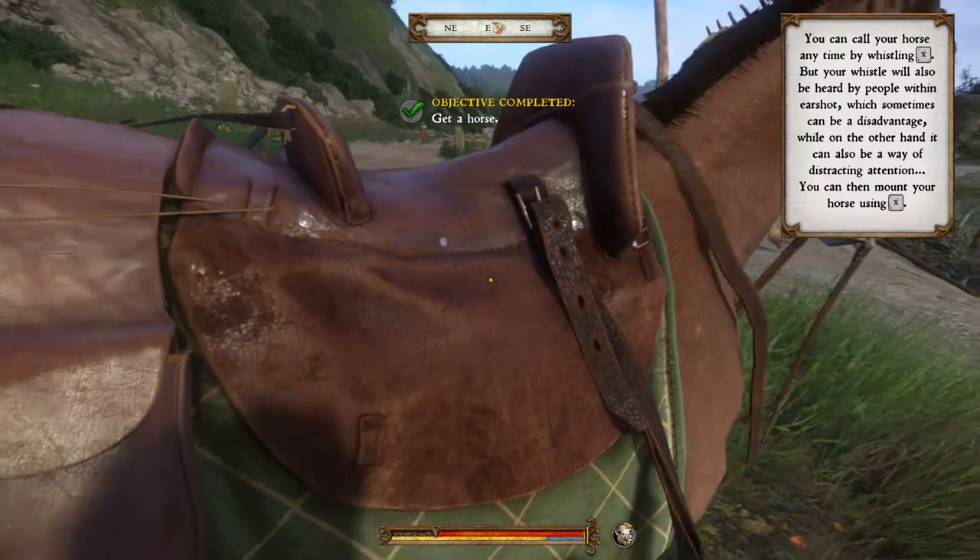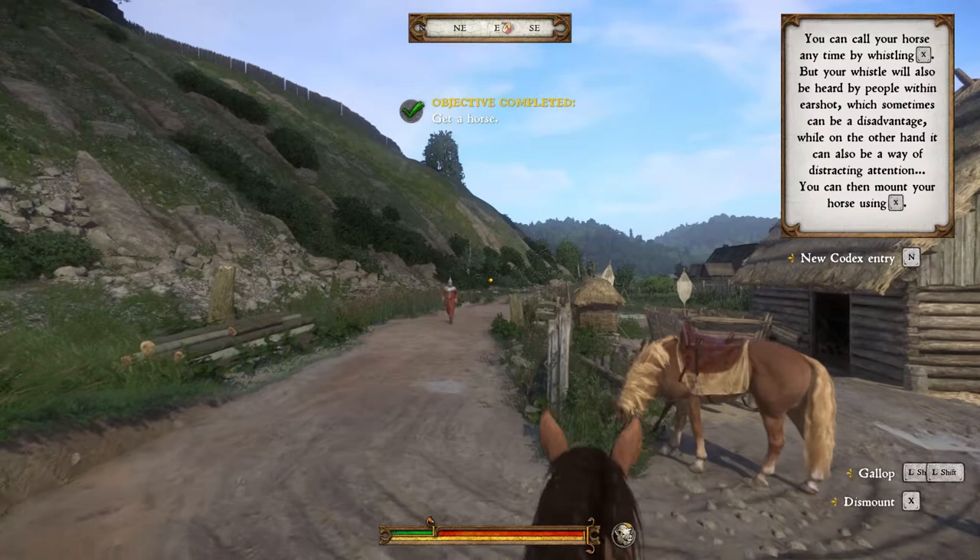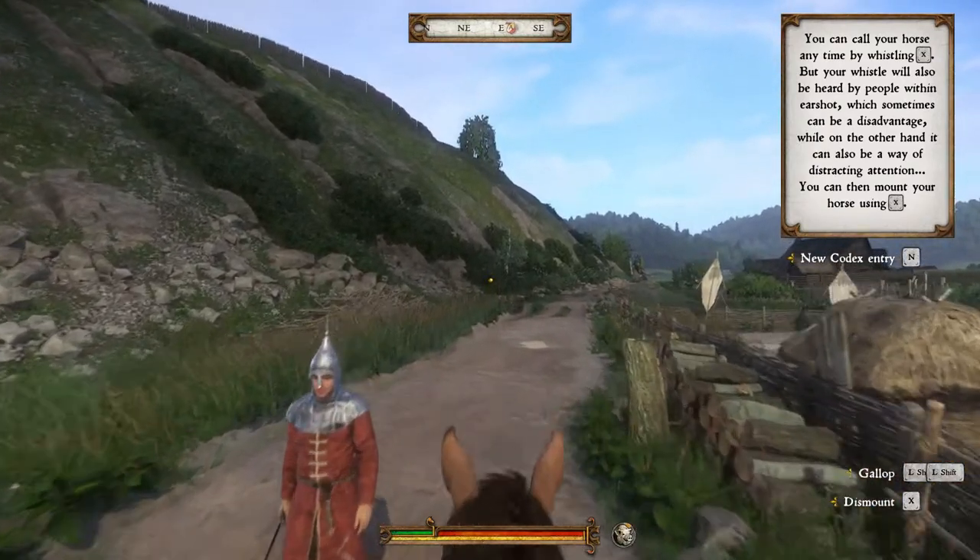After a while you'll also receive a horse. You can use your horse as a mobile inventory to transfer items you've looted in the world to your stash chest.